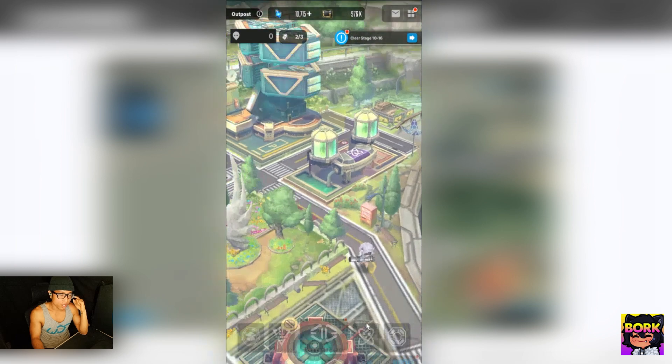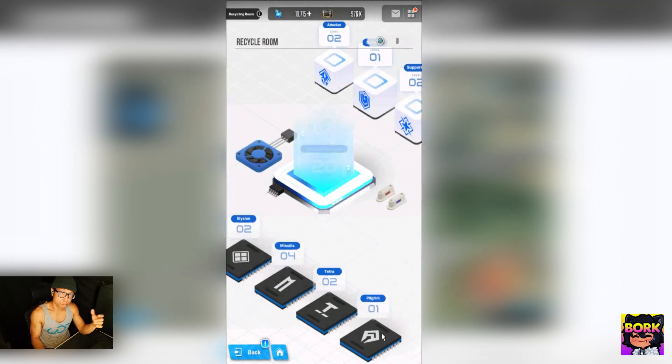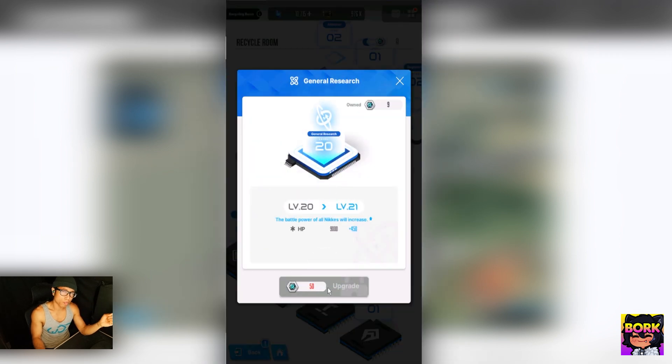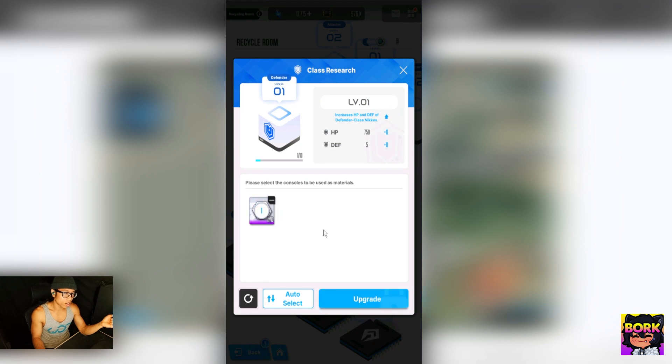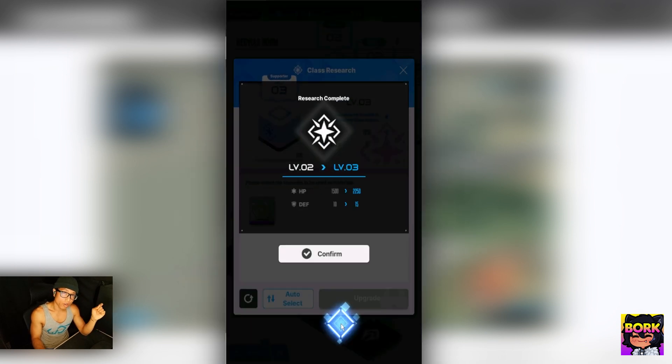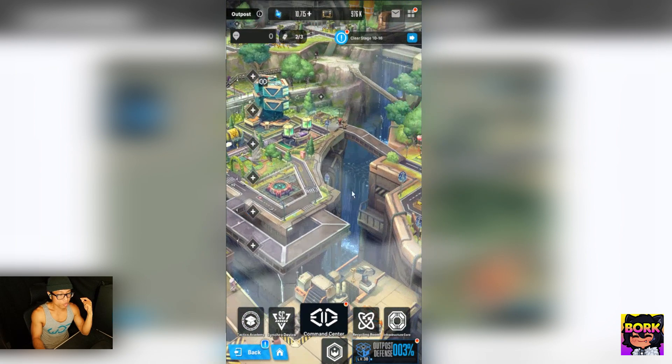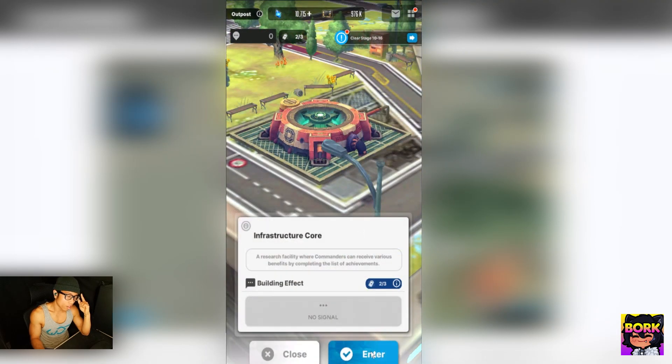The Recycling Room is by far the biggest stat gain you can get for all your Nikkes. Once you beat chapter 5 or 6, you'll unlock this section. You get body label upgrades — the little DNA stuff — and you can do auto upgrades on your armor or defender units. I got these resources from current events and also from buying them in the body label shop.